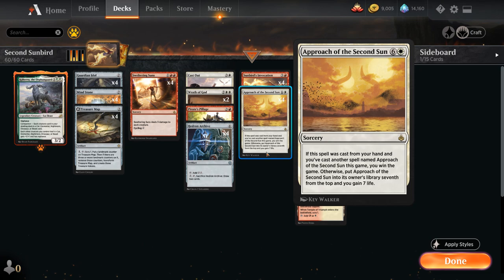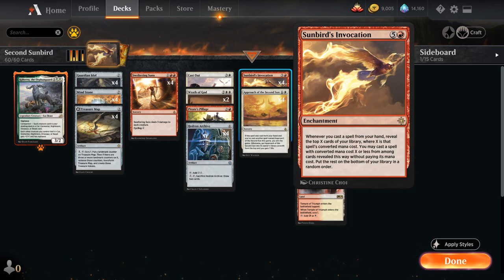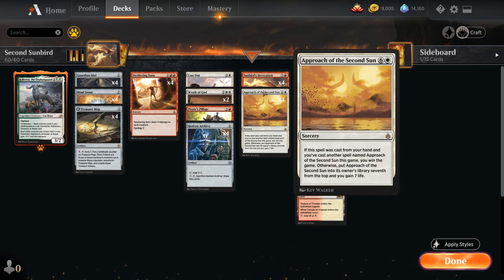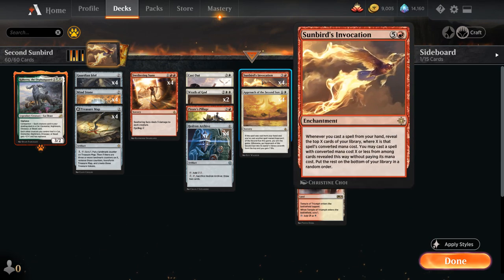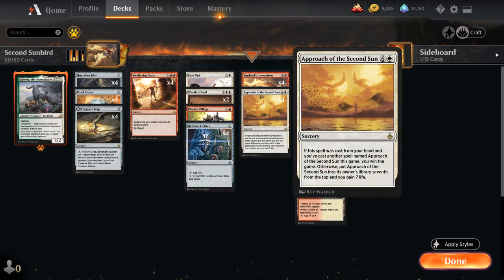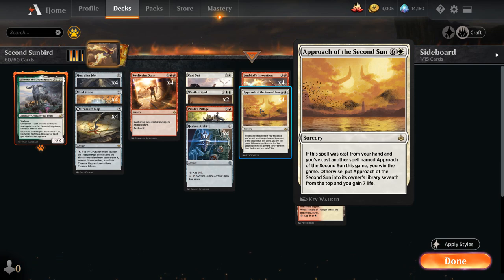The goal of the deck is to win the game by casting two copies of Approach of the Second Sun. To help accomplish that, we're also playing the six mana rare enchantment Sunbird's Invocation, which says whenever you cast a spell from your hand, reveal the top X cards of your library where X is that spell's converted mana cost, and you may cast a spell with converted mana cost X or less from among those cards without paying its mana cost, then the rest goes on the bottom. So if we can play Sunbird's Invocation and follow that up by casting Approach of the Second Sun, we'll get to look at the top seven cards to potentially find another copy of Approach, and because the second Approach that we get with Sunbird's Invocation resolves first, by the time the original Approach resolves it will have checked for another Approach being cast, and we essentially win the game on the spot.